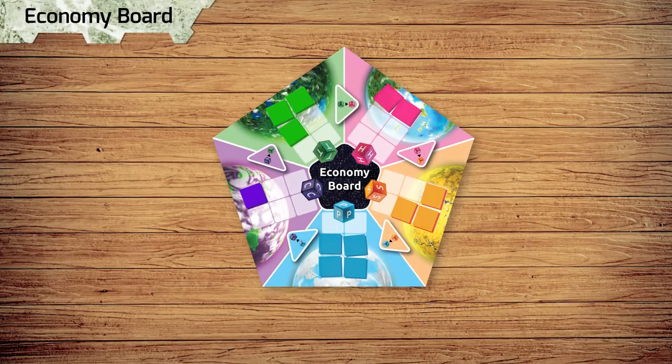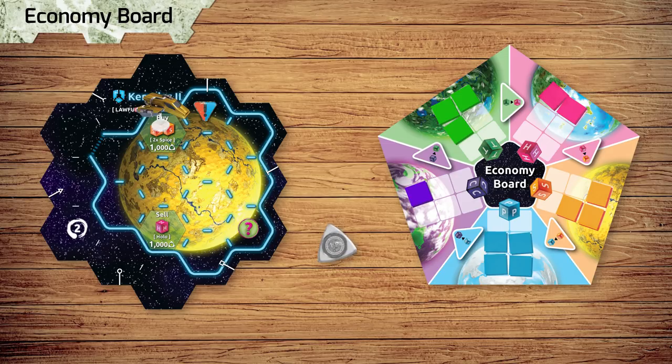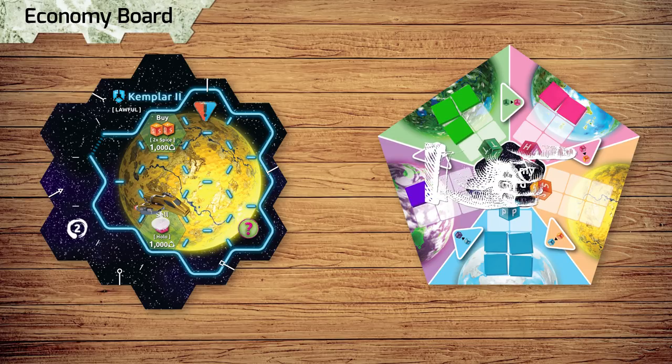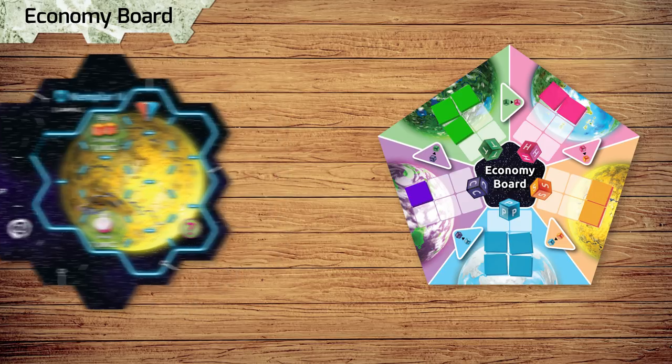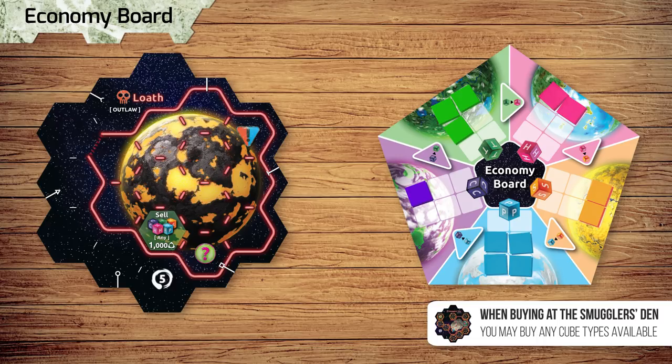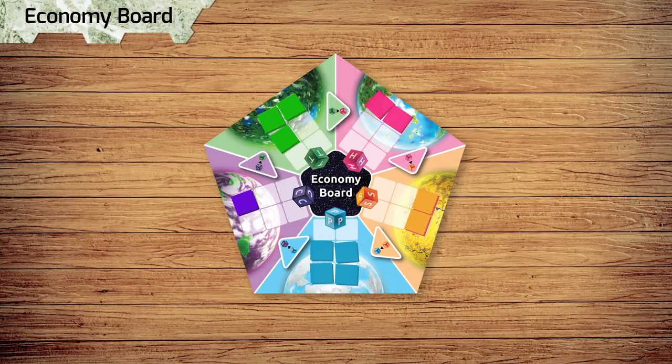The Economy Board integrates a resource economy for players to create supply and demand. When players buy cubes from a planet, they must be taken from the Economy Board, but your purchase is limited to the number of cubes available. When players sell cubes on a planet, the planet consumes each cube and produces a new cube of its production type for each cube sold. These new cubes are placed onto the Economy Board. Note that cubes sold at Loath don't produce any new cubes. If any resource section of the Economy Board is empty on a player's status phase, that resource is now in demand. Place 1000 Credits onto that section if there aren't 1000 Credits there already. The next player to sell cubes that produce the in-demand resource earns the 1000 Bonus Credits.